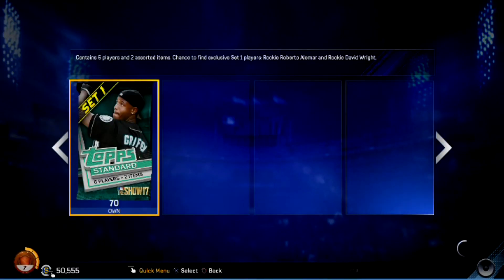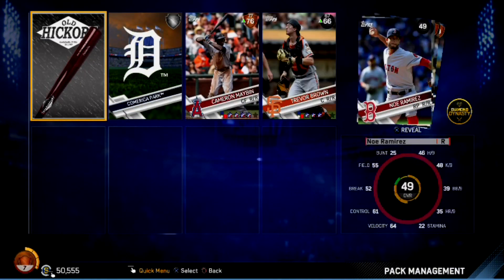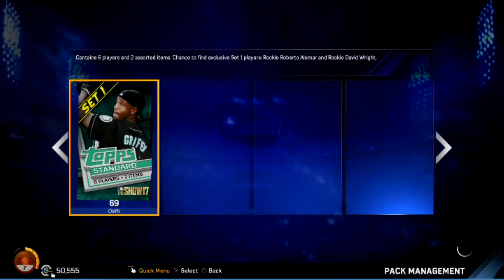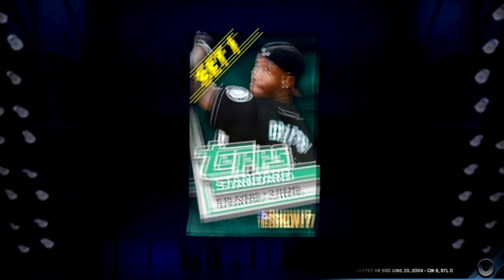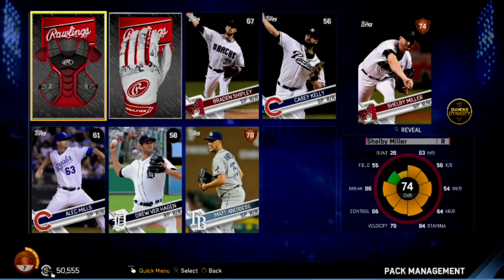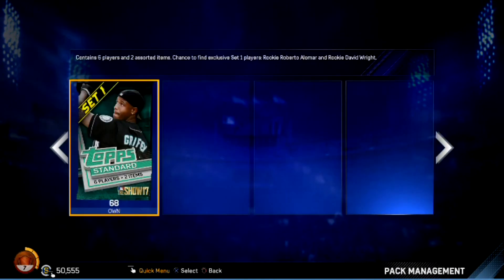Still — 30 packs in, no diamonds, one gold player. Gotta do better than that. We're getting decent stadiums at least. Brad Miller — this should be a nice pack, 69 left. Just nice — give us something nice. Nothing's nice. Nothing about this pack is nice. That was awful. Not even talking about it — move on.